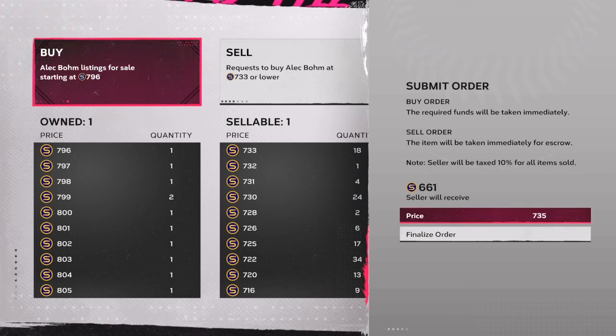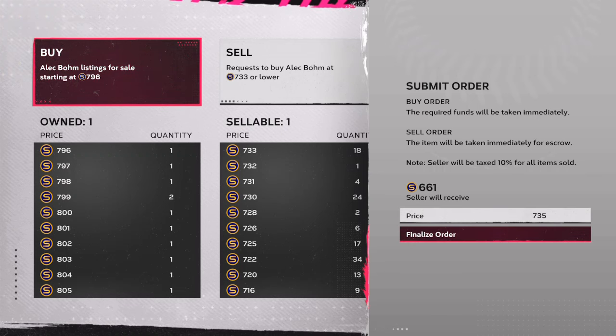What's going on beautiful people? Welcome back to the channel. Today we're about to go over how you can make insane stubs in MLB The Show 24. Make sure that you are watching the entire video. And if you're new, hit that red subscribe button, comment down below for the algorithm, and rock with your boy.